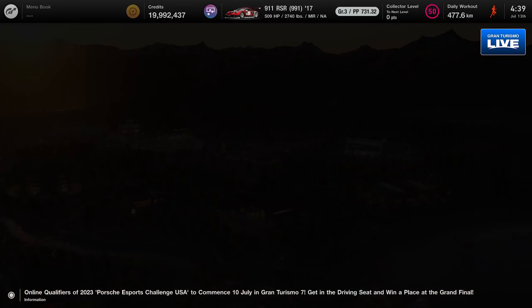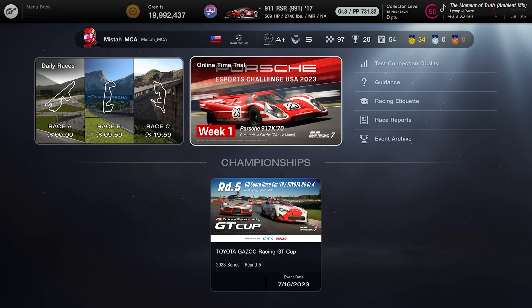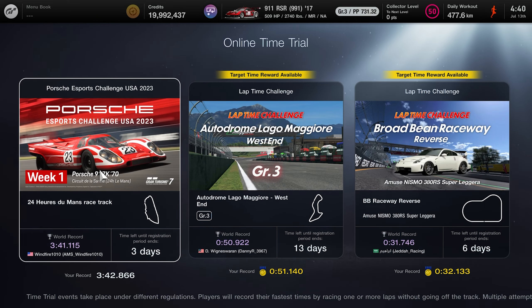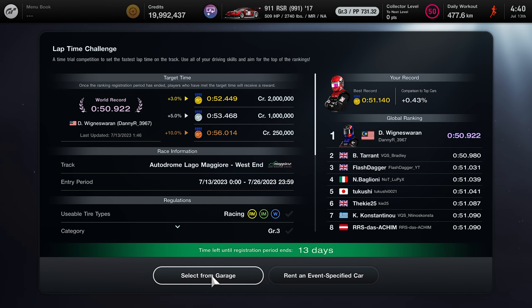To access this event, go on over to sport mode. Make sure you have menu book number 9 completed. Select the online time trial and you'll see the current time trial events that are going on. I even have a lap guide for the Broadbeam Raceway lap time challenge, which I'll have linked in the description down below. But for this one, this is a two-week event ending at the end of July 26,